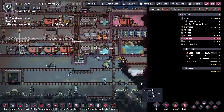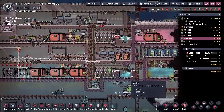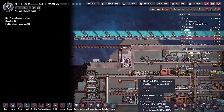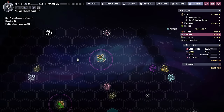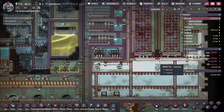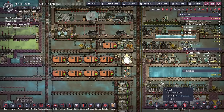Setting the high threshold to about 40 and low to about 10 to give plenty of buffer. Hooking the bristle blossoms up to our water supply — that creates the bristle berries we need for berry sludge. That pretty much makes us sustainable on this asteroid. In the next video we'll tackle starting to produce rad bolts at the temporal tear opener, find the temporal tear, and possibly start preparing to head to the next asteroid early. Thanks for watching and I'll see you soon.